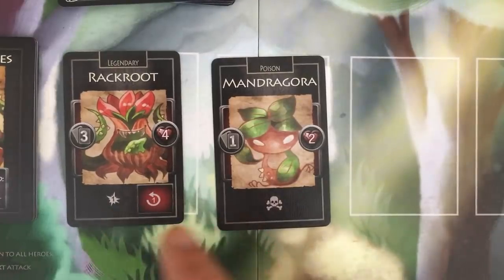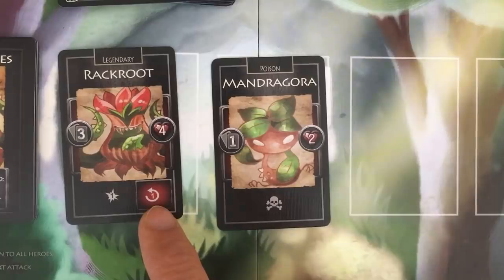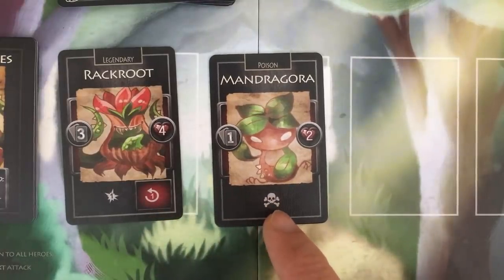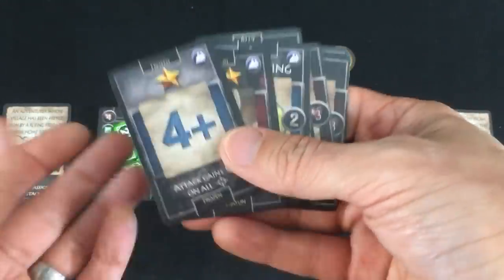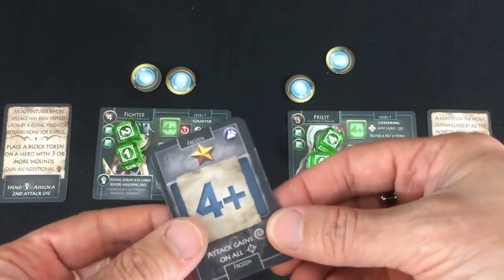We've also got their actual activation abilities. The Rack Root just attacks for one damage, but every time you attack him he's going to retaliate for one damage. The Mandragora doesn't do any regular damage, but she does poison you, which will do damage over time — which can be pretty nasty. By the way, the quest also has a bunch of extra cards, but these will only get added when instructed by the quest cards, so I'm going to keep them to the side for now.